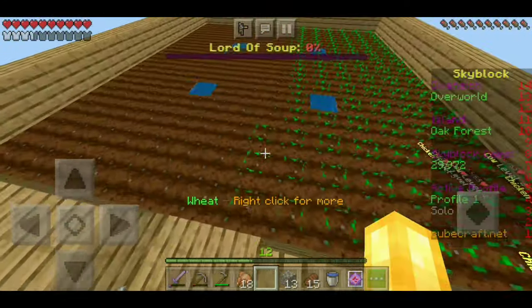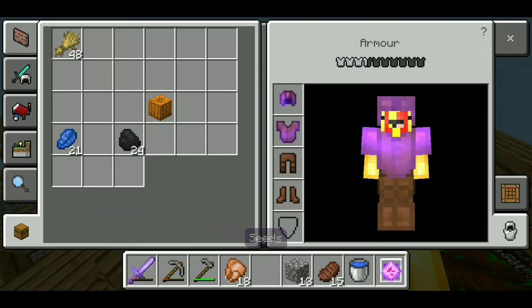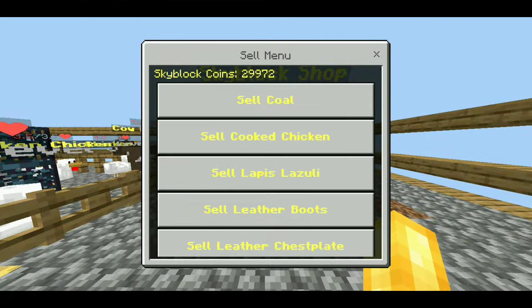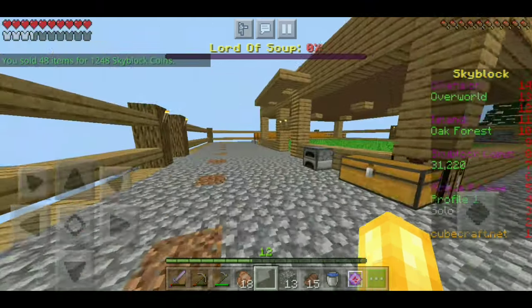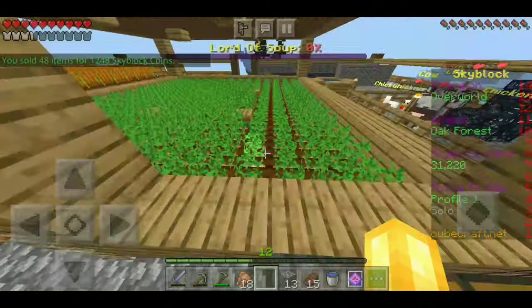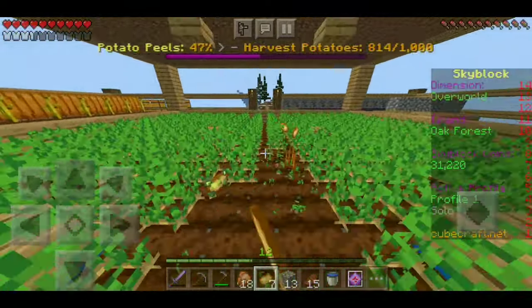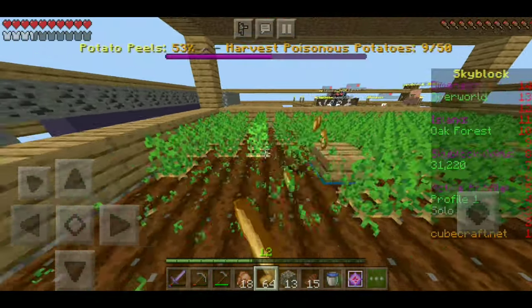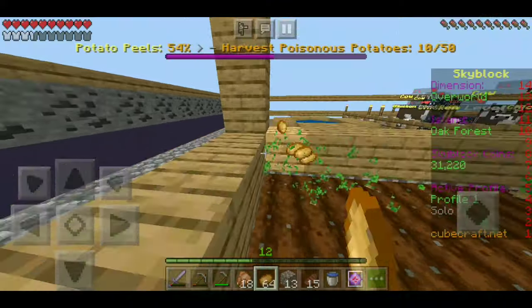Our wheat farm is getting a little bit bigger — we've nearly completed one full layer which is decent. We have just under a stack, so we can go sell that. 1.2k for under a stack of wheat — that is actually really good. I think wheat will become our new source of income. Eventually I'll make it the bottom layer and top layer both wheat, but for now potatoes are still our main source of income.